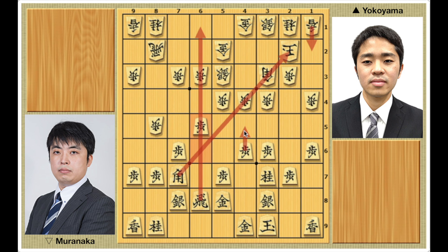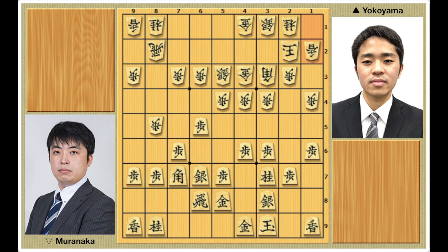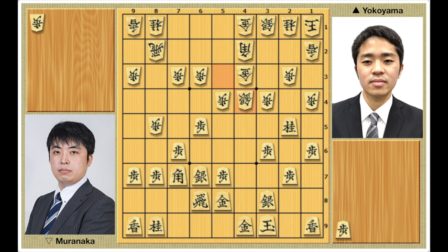So in the game, Muranaka first strengthens his defense with gold to 4-3. And after silver to 6-7, he decides to go for the Anaguma — king to 1-2. In this position, Yokoyama commits to his attack: knight to 2-5, bishop to 4-2, pawn to 4-5. Yokoyama only has 3 attacking pieces at the moment, however his pressure against Muranaka's king cannot be underestimated. Muranaka doesn't have the time to complete his Anaguma because after king to 1-1, pawn takes 4-4, silver takes, pawn drop 4-5, his silver will be trapped thanks to the pin.